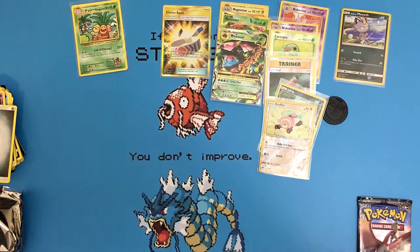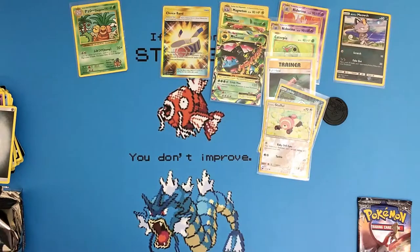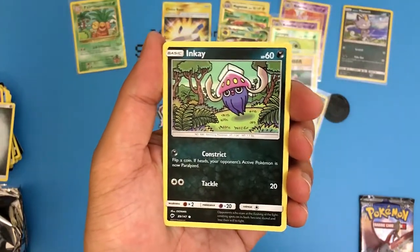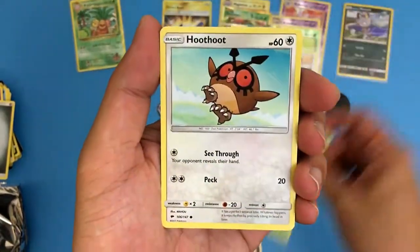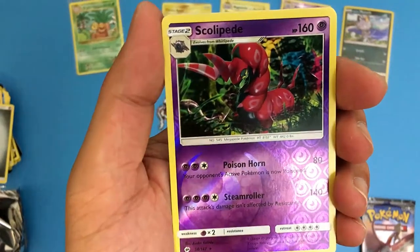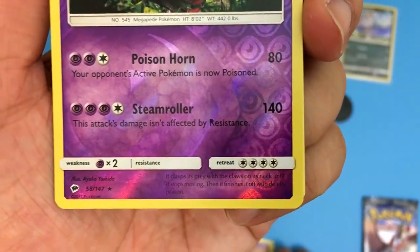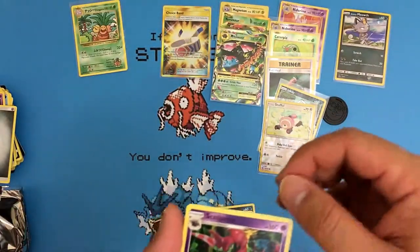What happens if we get a Charizard Rainbow Rare? Wouldn't that be crazy? It might be possible. Alright, so we got Inkay, a Dewpider, a Tangela, a Whooper, a Sandygast, and a reverse holo Scolipede — and this is actually a rare! It has 140 damage. Steamroller: this attack's damage isn't affected by resistance. Stage 2 Scolipede — it's pretty nice. Scolipede's actually really powerful. And another Dusclops.